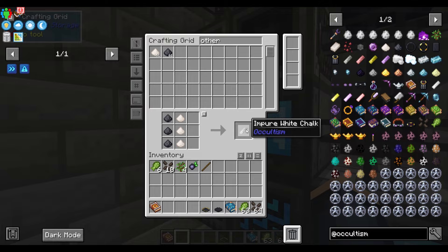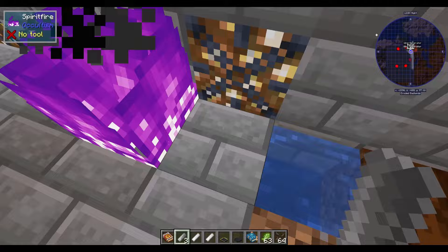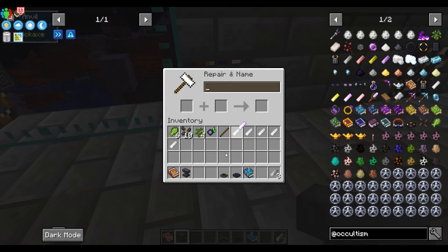Then you grab three of those other world ashes — that's going to give you impure white chalk. With that, you're going to take it over to your spirit fire and toss it in. You're probably going to need a bunch of these if you plan on doing much of it. They can be enchanted — I recommend mending and unbreaking.